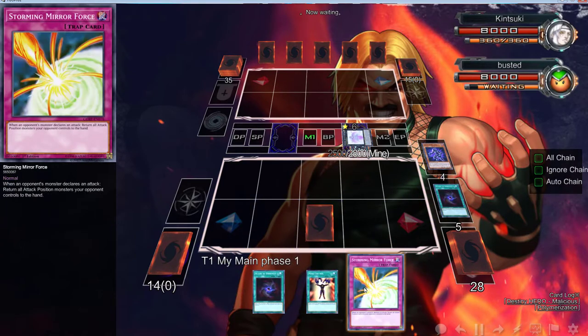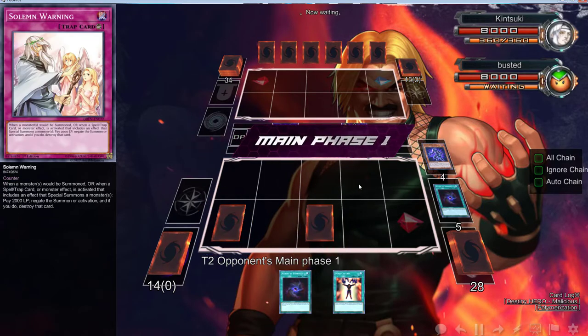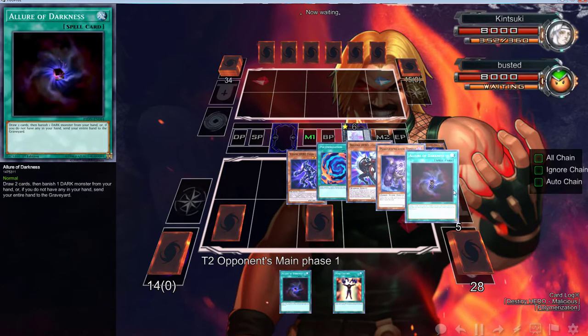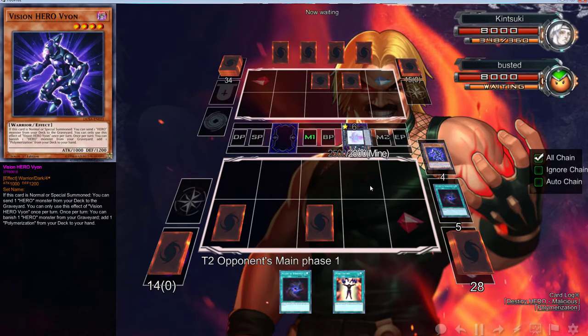We have a Solemn Warning and a Plague — I feel pretty good, I feel real good about this. We didn't really do any plussin' but we set up our board well for next turn. We can definitely send Dandelion with this, maybe even send a Vision. It depends — if he destroys it, we send Mist; if he doesn't, we send Dandelion so we could just start going off next turn.